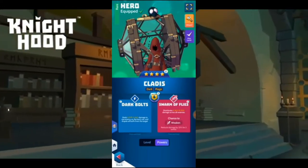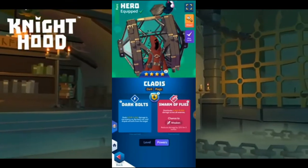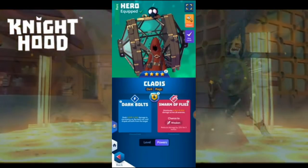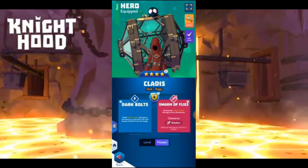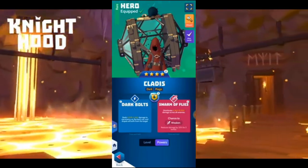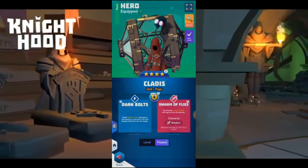Swarm of Flies deals a ton of damage with the mage charm boost and it also has the chance to weaken the guild boss. This boss hits really hard once you get up to rounds six and seven, so having that weaken on her is definitely going to help you out.